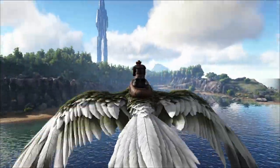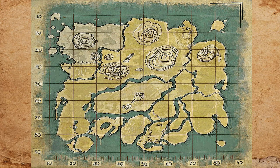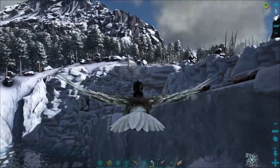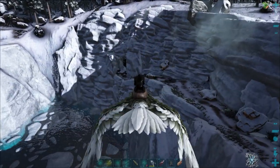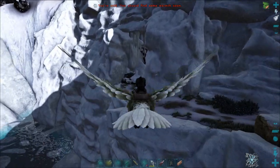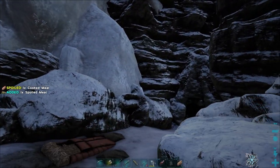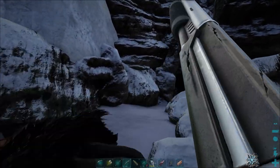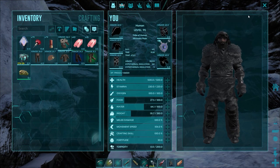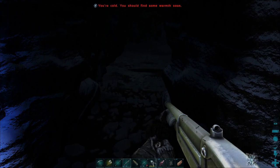We need to head over towards the Blue Obelisk and visit the Artifact of the Skylord Cave. The entrance is just in this glacier up ahead, just at the back of the Blue Obelisk. When you look at the map, you'll see a little horseshoe shape — aim for that area. The entrance is just at the bottom of this walkway. You don't typically need a dinosaur for this cave.